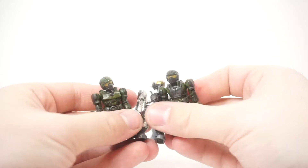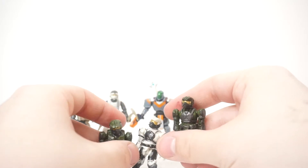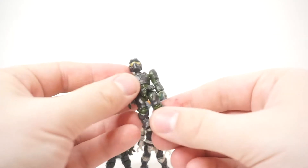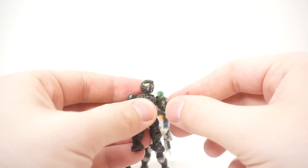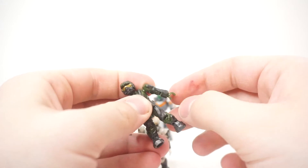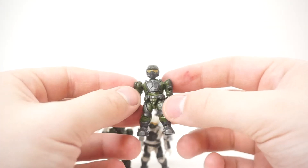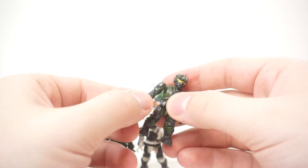First up in the Halo lineup I have these Marines — the Halo Wars Marines. They're pretty much some of the first figures they ever made because they have the older style of articulation. They have ball-jointed shoulders instead of the newer hinge and swivel system, and only a hinge at the elbow rather than hinge and swivel. So these are a little simpler than more recent designs, but they're really cool and that's why I kept them.